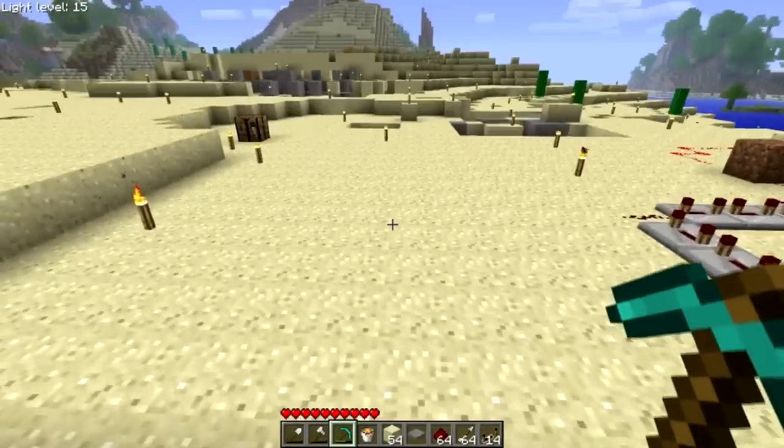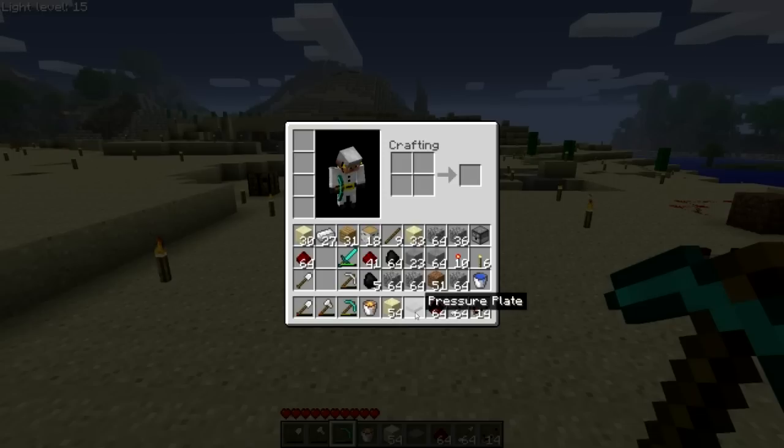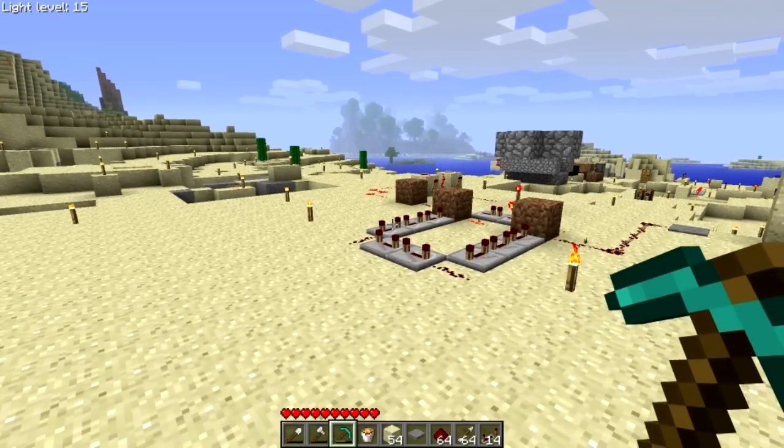So the things you're going to need to make this: you need a dispenser obviously, redstone, redstone torches. You need a stone pressure plate — not a wood pressure plate, that's important. You need lava, and you need arrows obviously, and a bunch of repeaters. I think about seven. You can use more or less repeaters depending on how long you want it to fire.